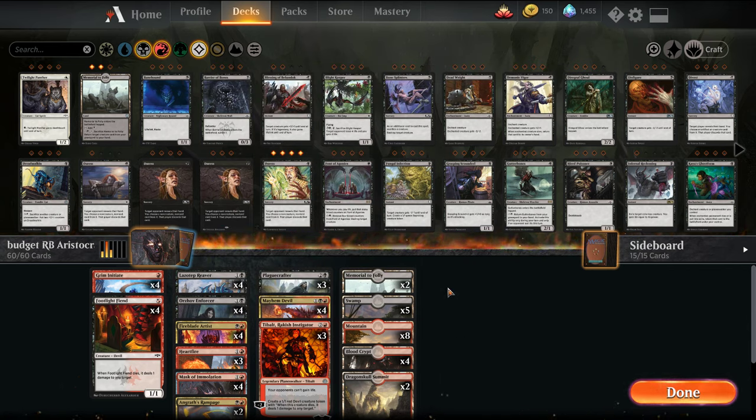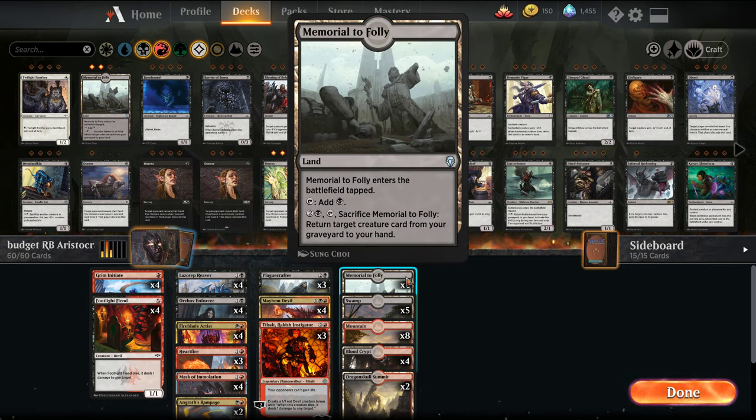The mana base — the only other design we have is Memorial to Folly. I usually like this land in graveyard-theme decks or high-volume creatures-dying decks. We've seen it before in the Golgari graveyard decks, but here it recycles our creatures when they die.